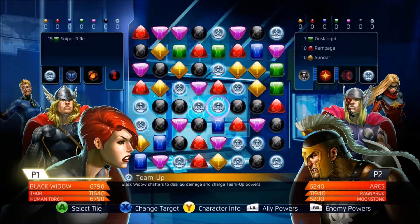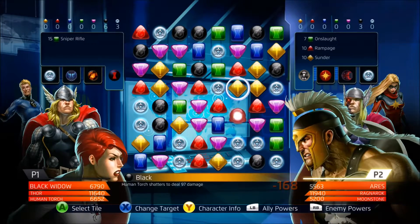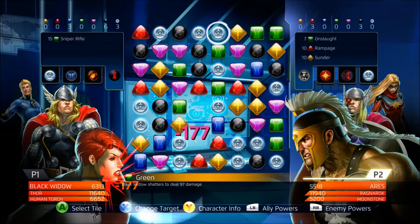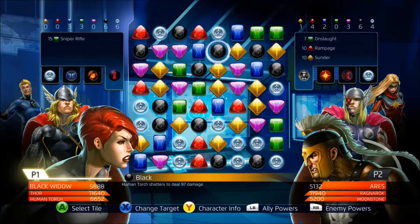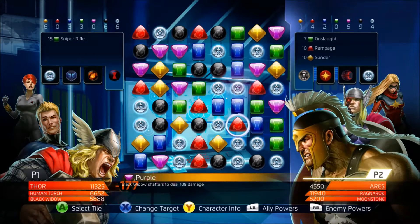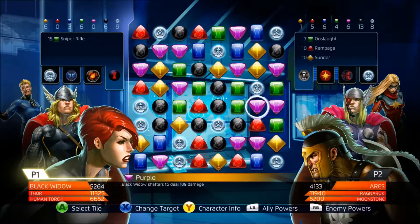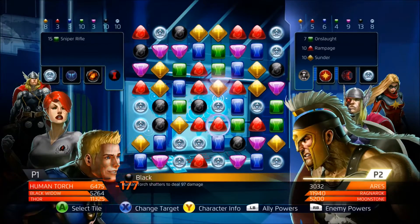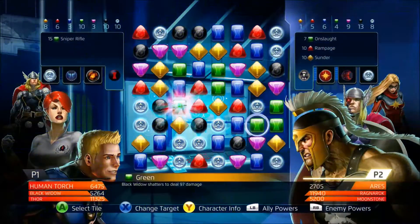I chose Black Widow — the most OP version — along with Thor and Human Torch. I need all the green possible for the Sniper Elite power-up for my Black Widow. She is beautiful when she does that attack — that's the most OP attack I ever saw in my life, except from Juggernaut's attack of course. I'm not sure which one between the two of them is more OP. I'm about to take Ragnarok down — he's down.